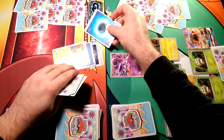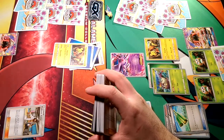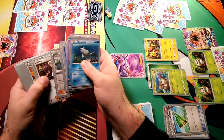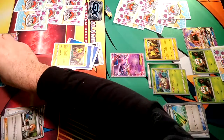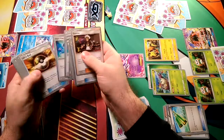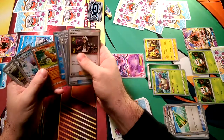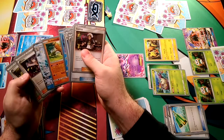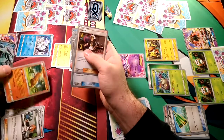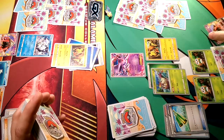Back to Ninetales — draw for turn, throw an Energy down, Tapu Lele for a Brigette probably. We will grab that Brigette and play it, grabbing Remoraid, a Lulando, Vulpix, and one more basic card — probably a Sudowoodo, to limit our opponent's bench to four. That means Decidueye has to get rid of something, and the obvious choice is Tapu Lele.